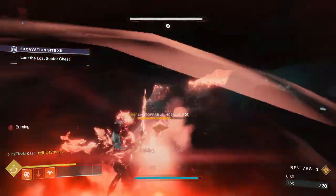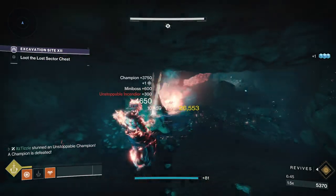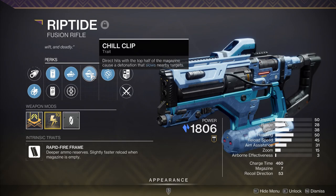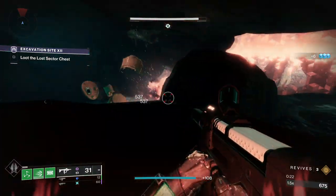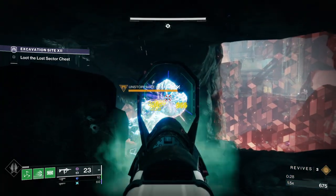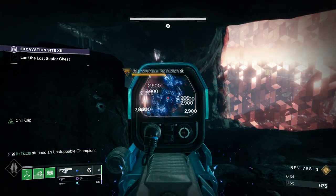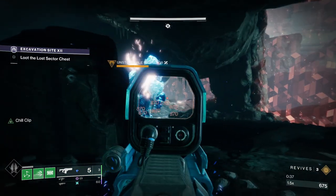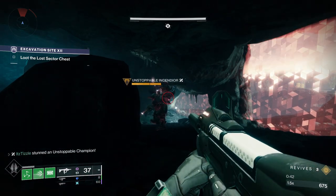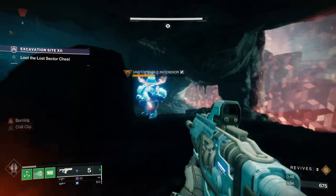We are done with the exotics that can be used to stun Unstoppables. We will now look at weapon perks that can stun Unstoppables — these can roll on legendary weapons, giving them a built-in way to stun champions. By far the best perk in this category is Chill Clip, and by far the best weapon to have it on is the Riptide Fusion Rifle from the Crucible. It rolls on a couple other fusions, but Riptide is a Rapid Fire Frame so it can stack slow faster than other fusions. As you can see in the background gameplay, it can freeze quite quickly. It is super reliable for stunning Unstoppables — you just have to land two fusion shots to freeze the champion, then shatter the ice and you're good to go.